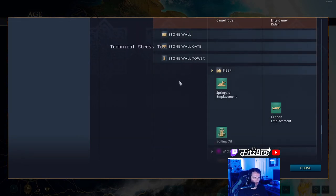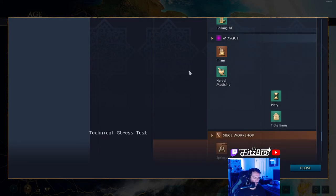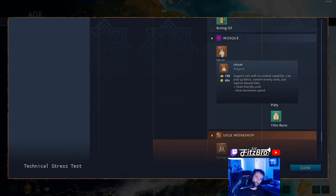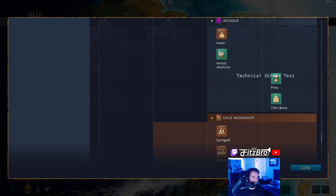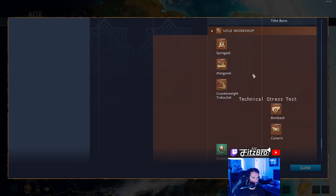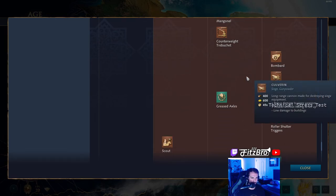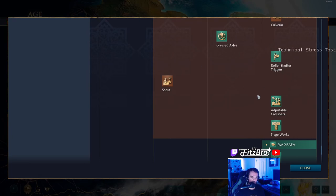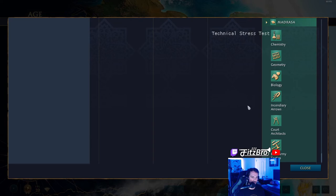You've got your stone walls, your stone tower, and at the keep — same generic upgrades, nothing special. Your mosque — you get the imam, which is going to be used to pick up your relics, go out and take religious sites, or convert units if you get that tech later on. These are the same as all the other civilizations. Siege workshop: your springald, manganel, counterweight trebuchet, the standard stuff, bombard, culverin — nothing special, same thing that all the other civilizations have. At your university, they have the exact same techs as all the other civs because your unique techs are going to be coming at the House of Wisdom.